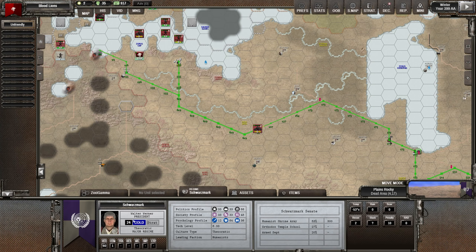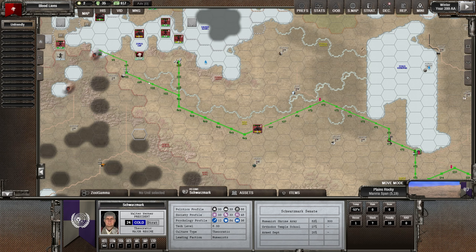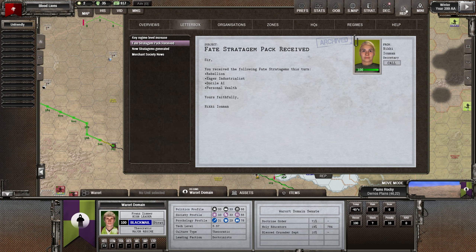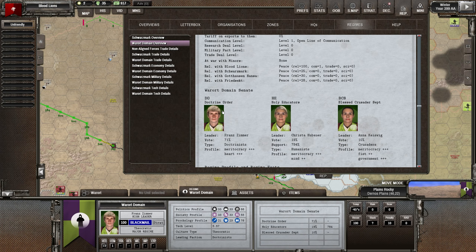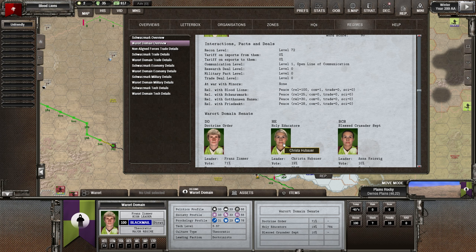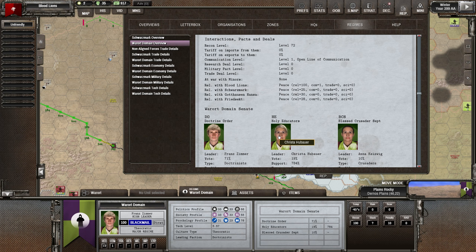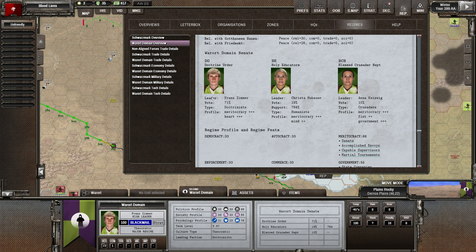Because I think if I'm going to stand a chance of survival... Schwarzmark seems to have dropped our relations again. We've got to do something about that. If they go to war with us, we're going to be at war and I don't want to be at war yet. Also, Varort has actually switched over - they've had a regime change. Going to Varort domain - we've actually got the Humanists in power now. It's Christina Halbauer who is going to take over Varort if she wins the vote. I think she probably will, and she's going to be easier for us to deal with and make friends with.